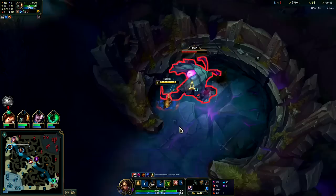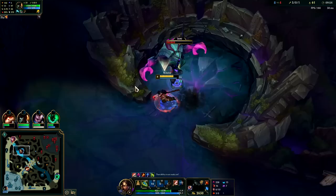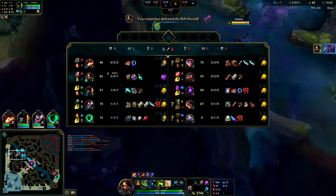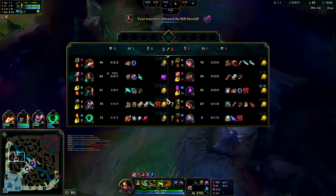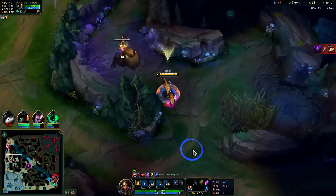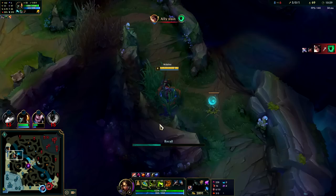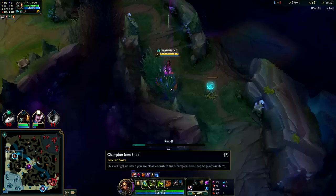You're spamming your abilities pretty much non-stop on Nidalee since you have to cycle them. Sometimes you end up using one in a way you didn't intend — at least that happens to me, hopefully that doesn't happen to you. Irelia still doesn't have any HP or magic resist, and none of their team has HP or magic resist — they're all pretty gankable for us right now. I think I'm gonna go ahead and reset, get my items.